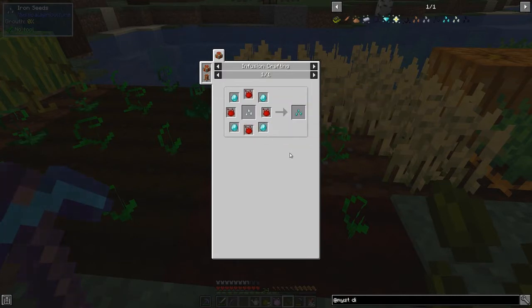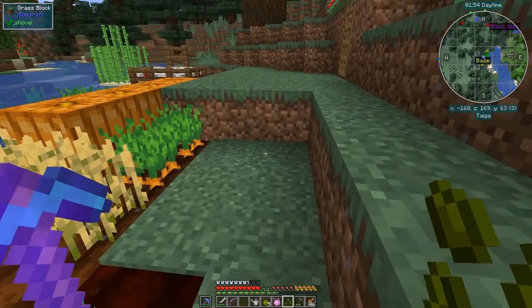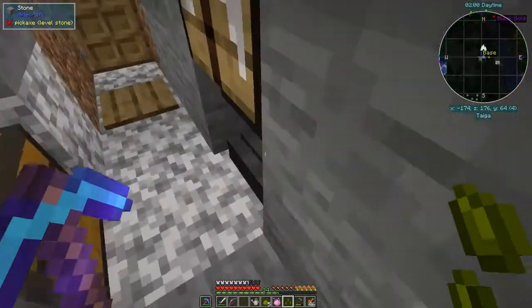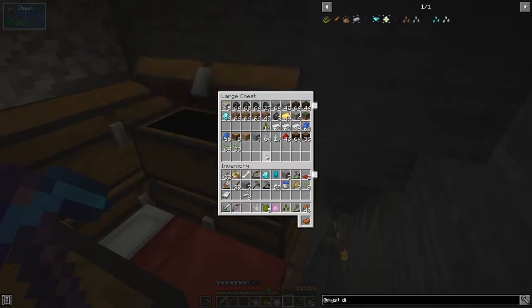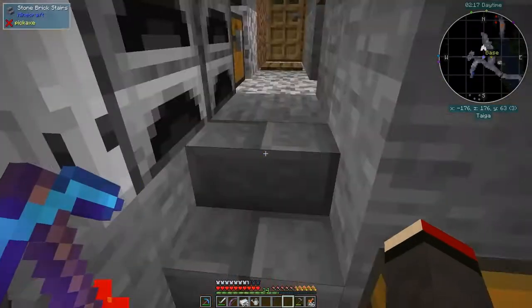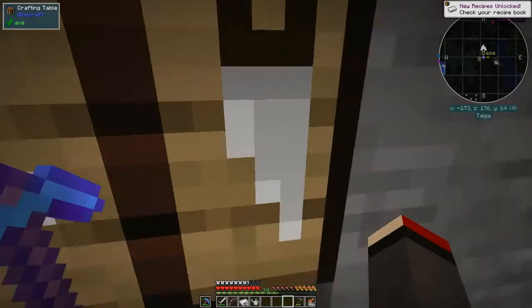Before we get to that level, what we've got to do is start to get going with Pneumaticraft Repressurized. The first thing you've got to do is get some compressed iron. We need a stack of iron at the very minimum. The iron we can craft up — eight will give us six ingots, so that's fairly easy. A good way to get resources.